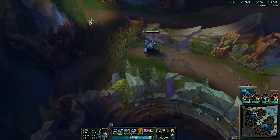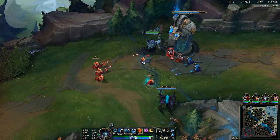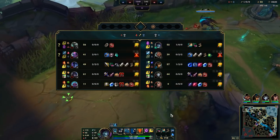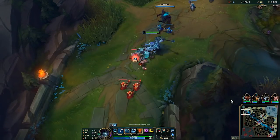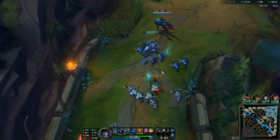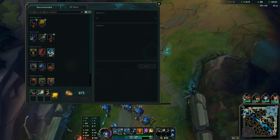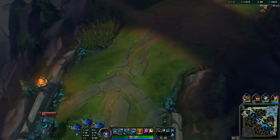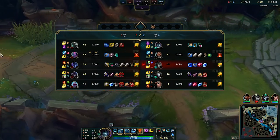Mordekaiser is not going to ult me near my tower — if he does I press W and I've got a safe out. That's why I don't get QSS; it's a waste of gold nowadays since the ult duration got nerfed. I always auto the bush just in case someone's in there. He backed so I'll push this in — I could try for a plate but it's not a cannon wave, and it's not worth it because the tower targets Maiden and Mordekaiser can destroy her while I'm hitting plates. Losing Maiden is a big deal since she's a massive source of pressure.